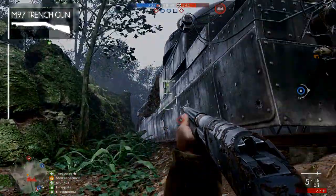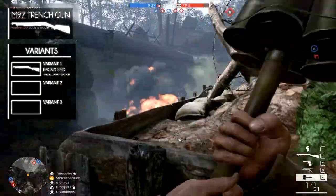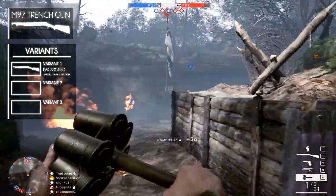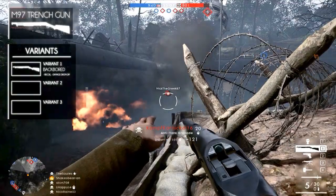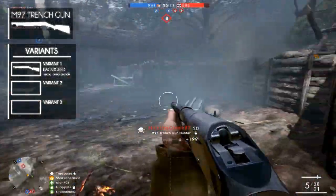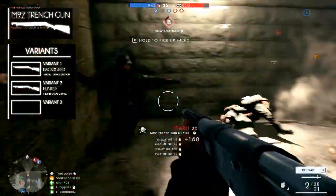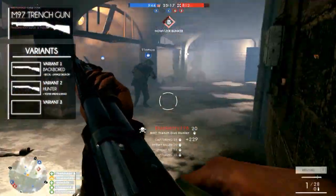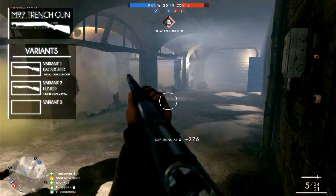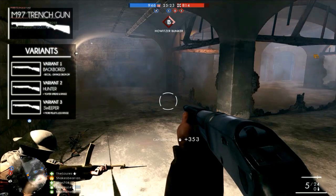It has three variants. The M97 Trench Gun Backboard, which is the variant we've been discussing, has better recoil but faster damage drop-off. The second variant is the M97 Trench Gun Hunter, which has a tighter spread and longer range. The third variant is the M97 Trench Gun Sweeper, which has an extended magazine but shorter range.